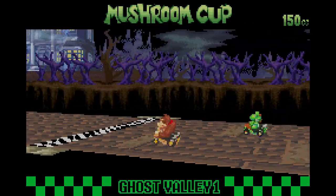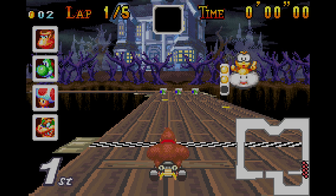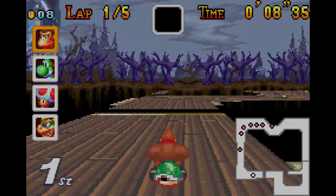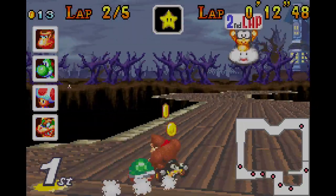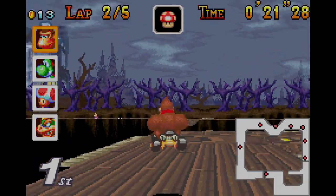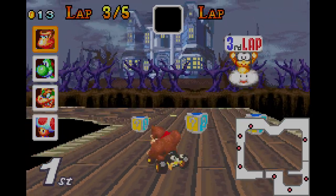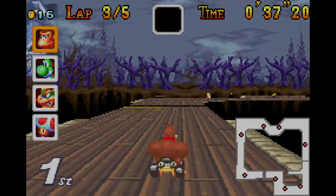Third race — Ghost Valley 1. This is short, really short. Oh, this music's beautiful too, love it. But I like the music from Super Mario Kart better. Okay, I'm already on lap two — look at that, this track is just too short. That's a lightning item — do not get squished. Actually you don't get squished, you just get spun out if you get hit. I was going to take the shortcut but the lightning screwed me over. You gotta be very careful with lightning. Wow, that was perfectly timed.